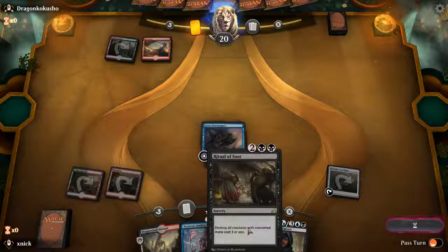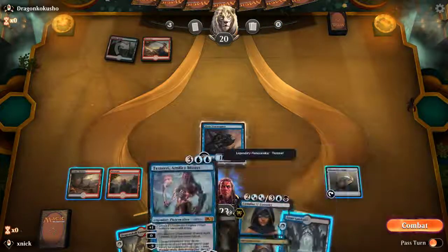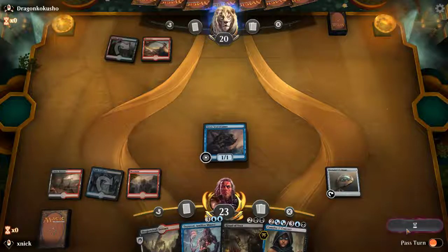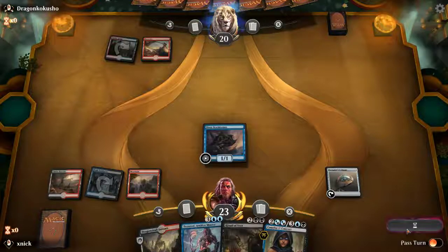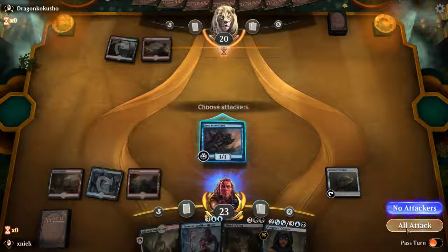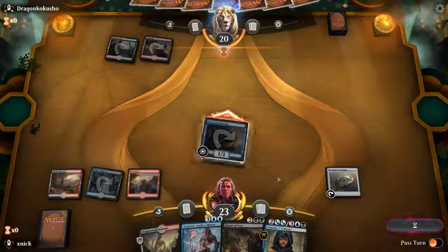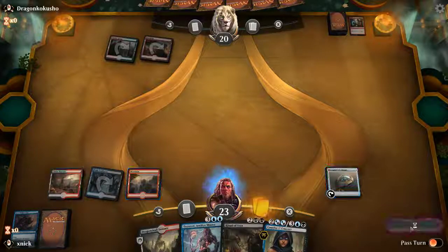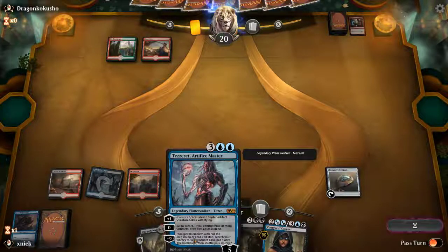Come on opponent, use your shock — no shock? Let's hope we find more lands so we can have the Ritual of Soot in time. Opponent plays another land; let's proceed to combat and attack. The opponent is thinking about the shock — here it comes. Finally, it took so long! This red is not going to survive too long — we need three artifacts or more to draw two cards.